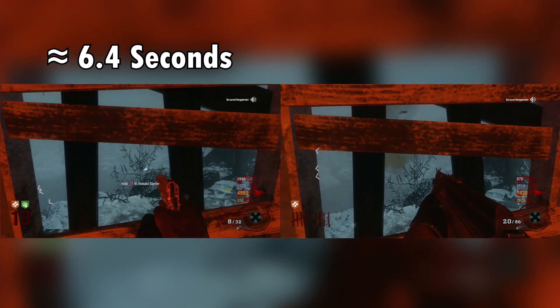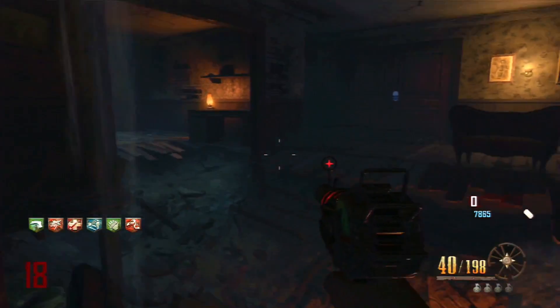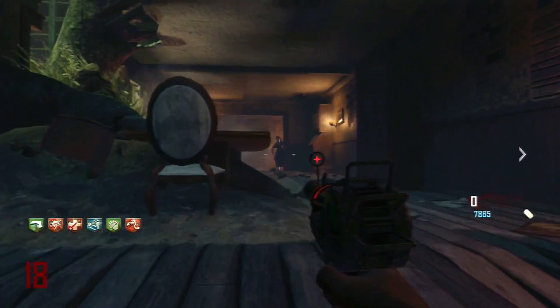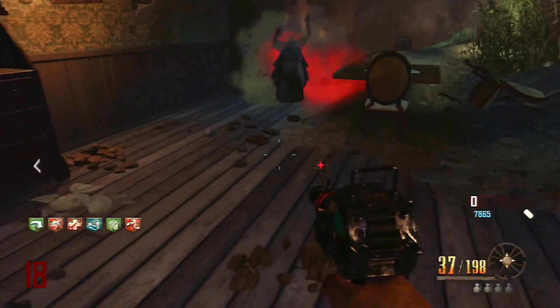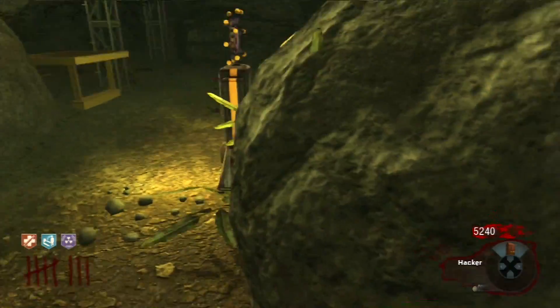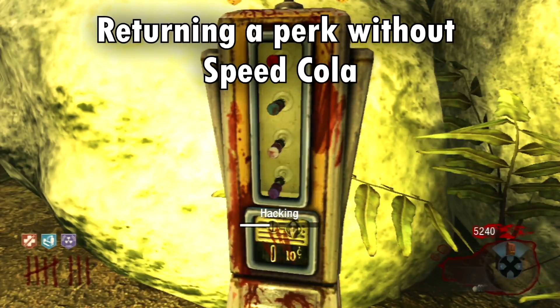The barrier rebuild time goes from approximately 8.2 seconds to approximately 6.7 seconds, as seen on the screen. It is important to note that Speed Cola's faster rebuild time is not affected by the Stronger Barriers persistent perk in Black Ops 2. One last thing that Speed Cola does is that it speeds up the hacking speed for the Hacker on Moon.